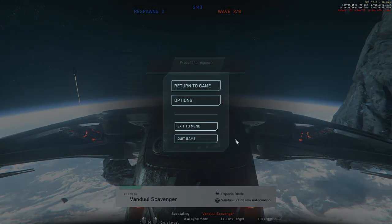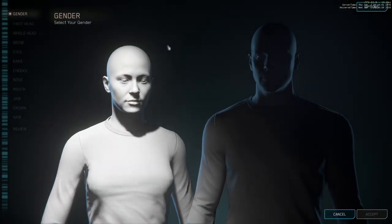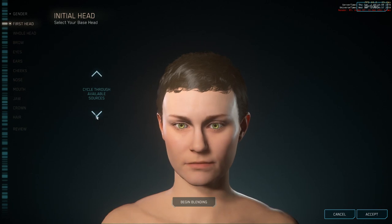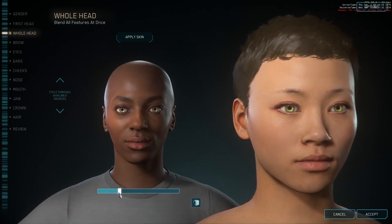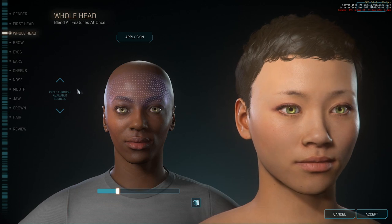Let me move on to checking out the Titan's cargo capacity. We'll go into the Persistent Universe for that. Character creation. Begin blending. We're blending.